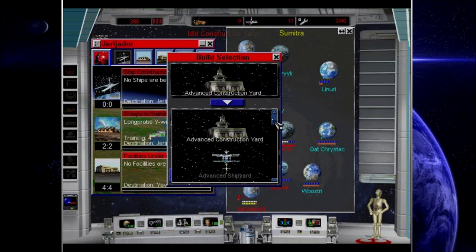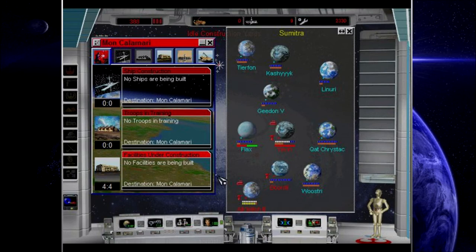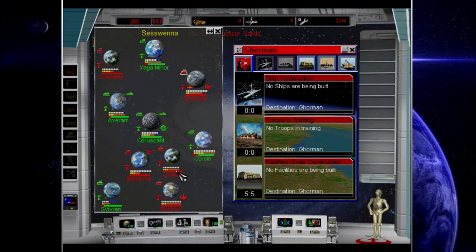Let's send a Gen Core Level 1 to Yavin. Since we're already sending a bunch of other stuff there it's going to take forever to arrive, but hey, who cares? Mon Calamari, Bordi — Gen Core Level 1 there too.